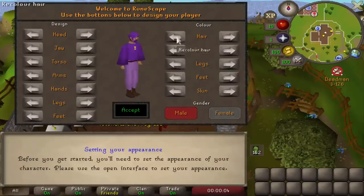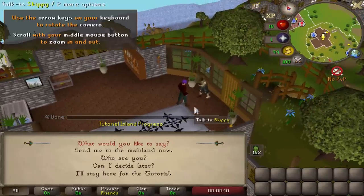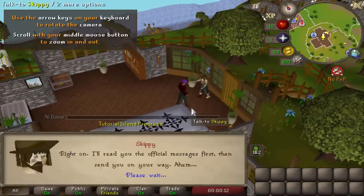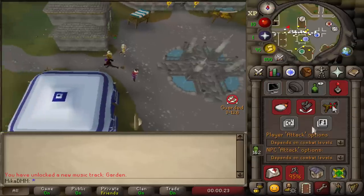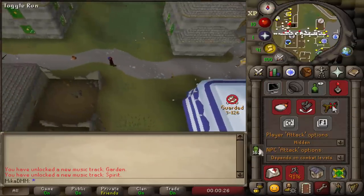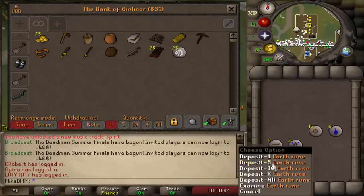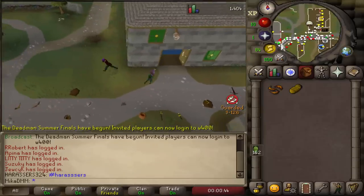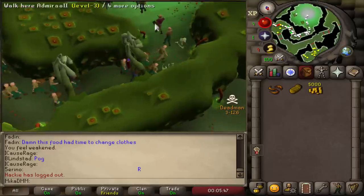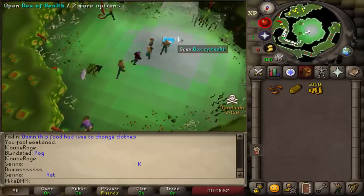Here we go, guys. We are in the Deadman Mode tournament. I can't look ugly though — there we go, that's a fashionable man. Talk to Skippy, send me to mainland. We quickly change our stuff, throw some stuff in the bank. This is really important that I do that right now because I'll be playing multiple accounts, so I'll basically supply myself with everything I need. And 10,000 gold is obtained right now — the usual start. 10k.